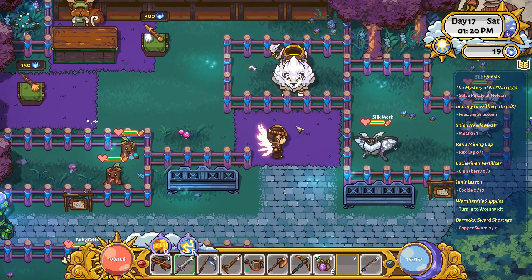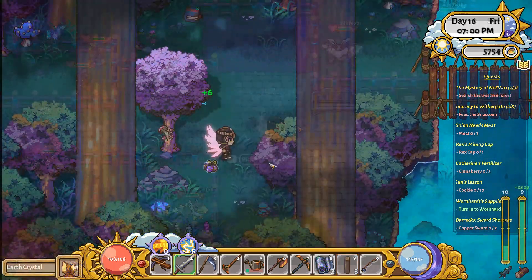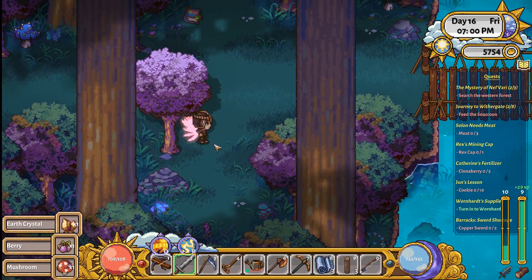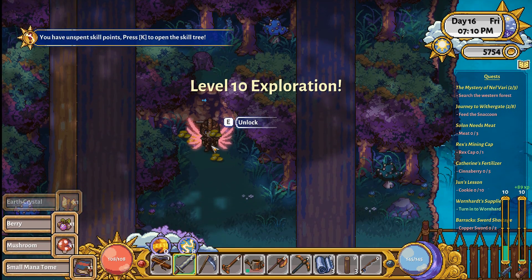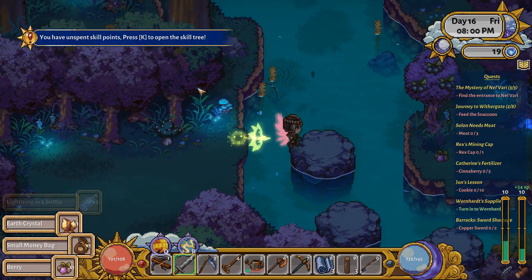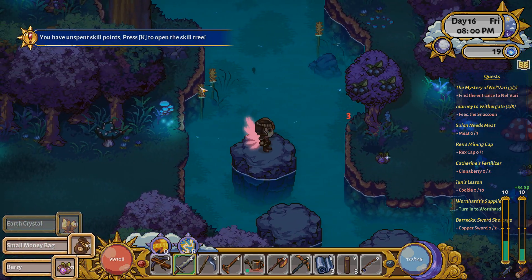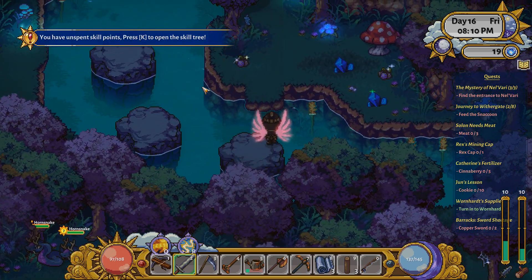A key feature that was not implemented into this game is the stamina system. In Stardew Valley, you were limited to the amount of activities you could complete in a day, but that is not present in Sun Haven, so you can do whatever you want all day. Keep in mind that this game does have a day and night cycle, so you will need to be in bed by a certain time.